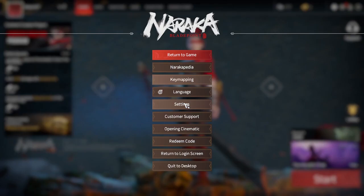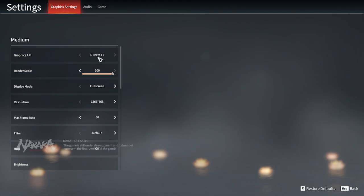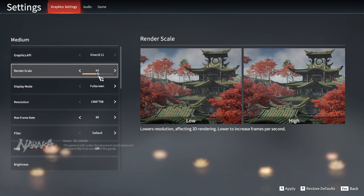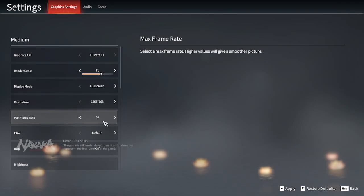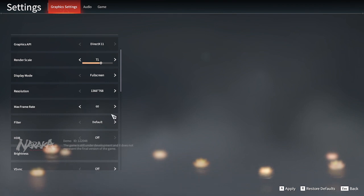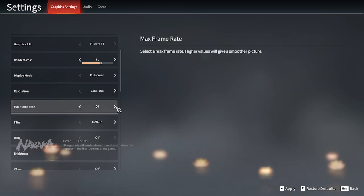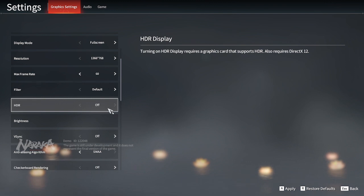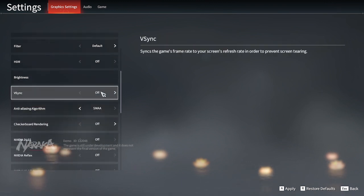Go to Settings — this is my graphics setting. DirectX 11, rendering scale 100 (I'll probably make it a little lower). Fullscreen on, 30 FPS cap. If you have like a GTX 1050 Ti, set it to 60; if you have an RTX 2060, you can go higher — it's up to you. Filter is default, brightness default, VSync off.